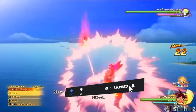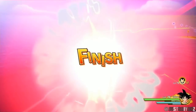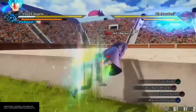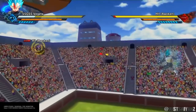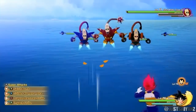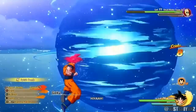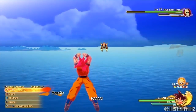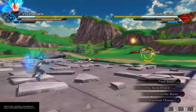Now the next character I want to focus on is Vegeta. With Vegeta, one interesting attack is the Final Blow — the very first attack we saw Vegeta use against Golden Frieza in Resurrection F. Because it was the first attack ever seen in that transformation, I really do think the Final Blow could be added to this game.